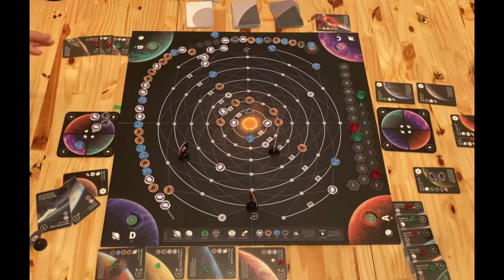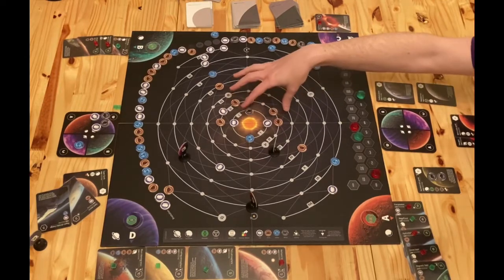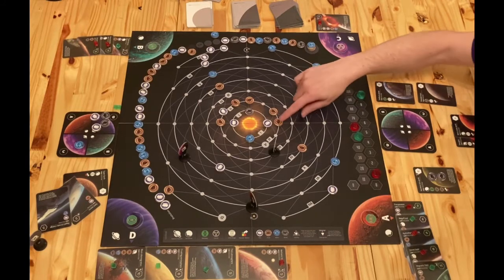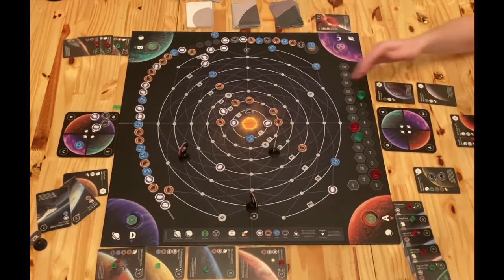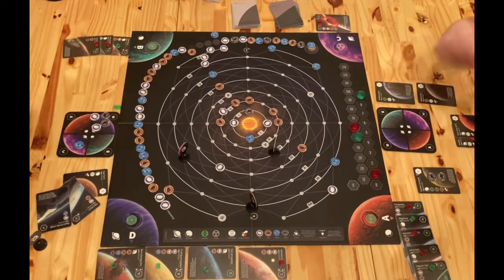I like that mechanism. As you're completing contracts you're putting the resources that were spent onto this track, which dictates the end of the game, so there are good timing elements to maximize your scoring. With one-per-turn movement, to get resources from way out in these orbits to one of these larger planets - that's a lot of turns moving just one space at a time. This acceleration helps keep the end of the game moving quicker as you score those final few cards.